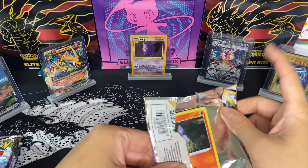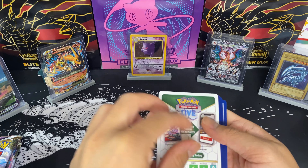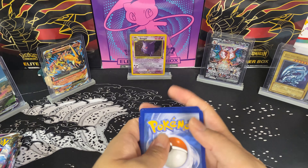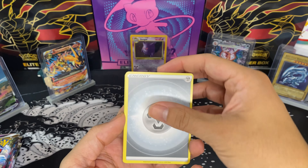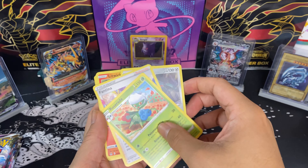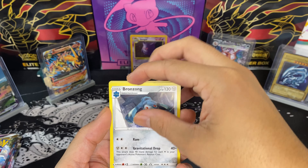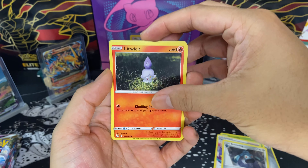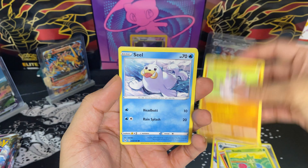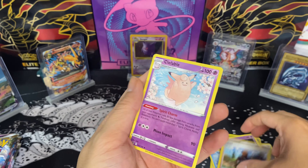I got a few more of these boxes — you can see them in the back. I really don't want to keep opening them for one video, it'll get repetitive, but they were really cheap on TikTok Shop. First pack: Roserade, Fantina, Bronzong, Litwick, Roselia, Rockruff, Seel, Shuppet in reverse, and trash.